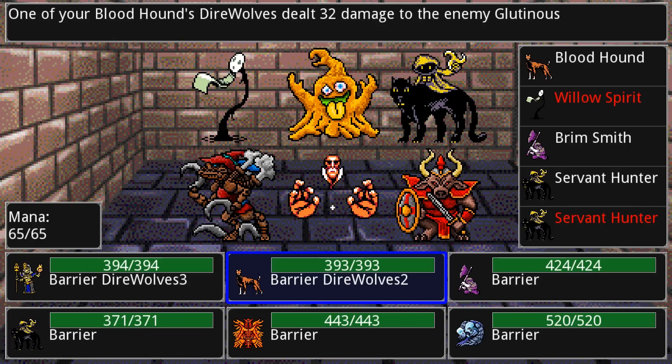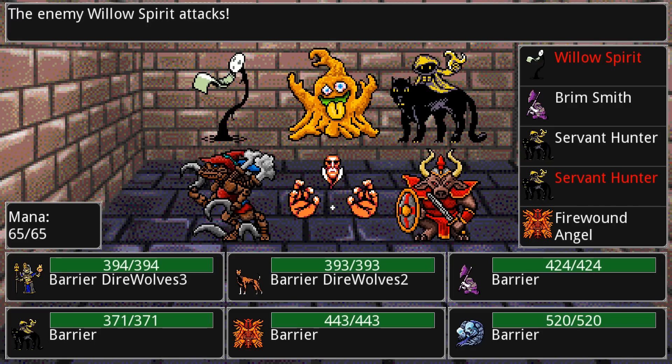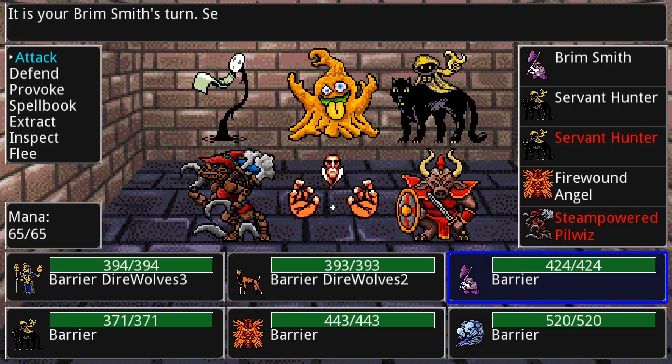So I want to attack with the bloodhound and do a bunch of damage. There's a status effect called direwolves — the bloodhound's special ability is that he summons direwolves that attack for 15% of his damage, and then he summons another pack for one of my other creatures after he attacks. You're starting to see how the complexity of the battle system comes in. Also, because of my siren, all of my creatures have a barrier — like a shield that takes damage before their health gauges do — which makes my party a bit easier to tank upfront damage.